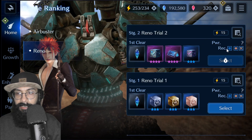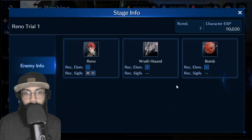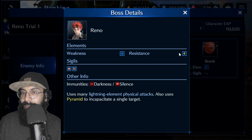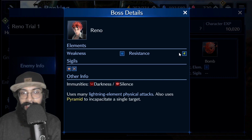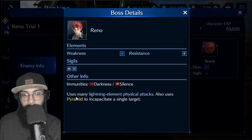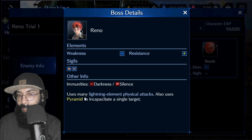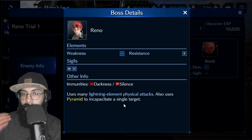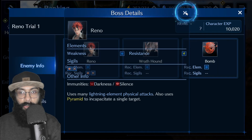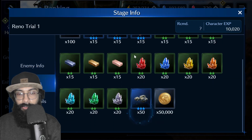Reno has way more sigil requirements. His required element is ice — use ice for way more benefit. He has full resistance against lightning, so avoid it. You should incorporate the available sigils and use lightning or earth physical attacks. Any form of physical attack is going to do way better than magic attack comparatively.